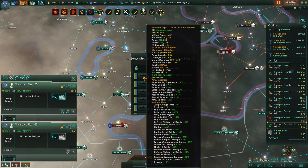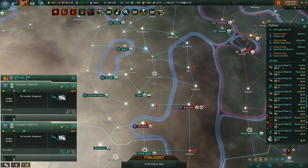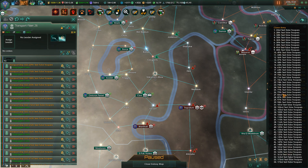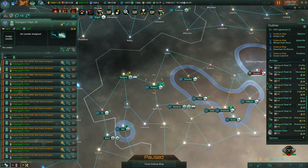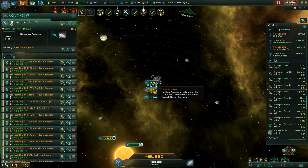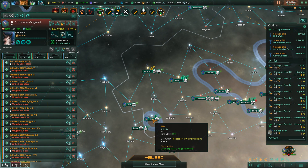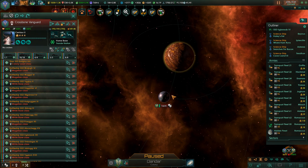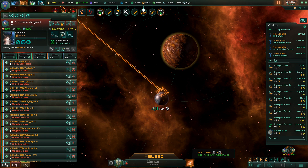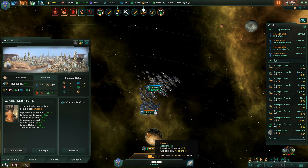Alright, let's kick out 3. Go ahead and get back to following the Crossbone Vanguard. Let's head over here to Ixum and Enverum.